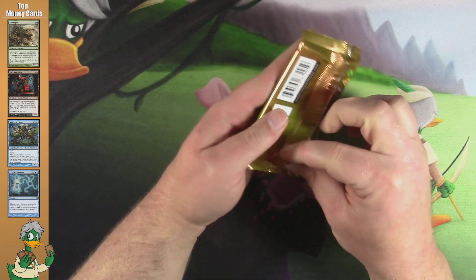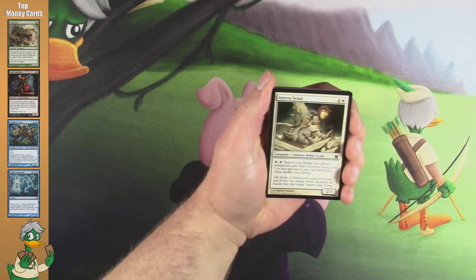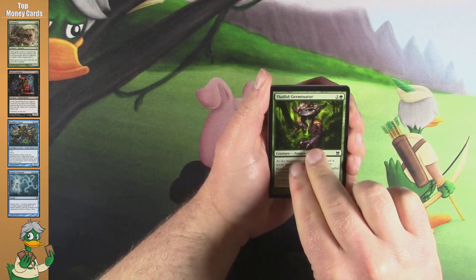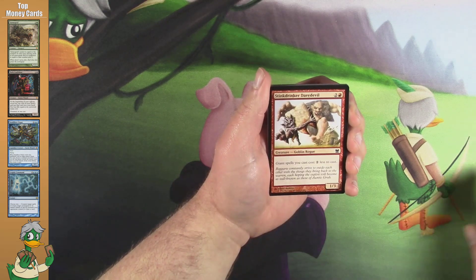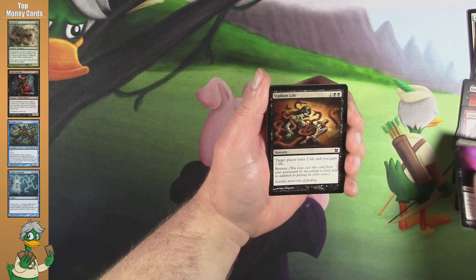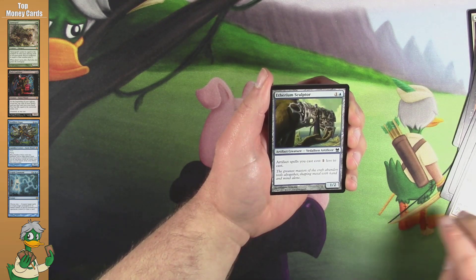I'm not that greedy. So I've got an Amoroscout, Thallid Germinator, Thundering Giant, Blinding Beam, Festering Goblin, Stinkweed Daredevil, Zorb Viss, Siphon Life, Test of Faith, Aethermage's Touch... wait, Aetherium Sculptor.